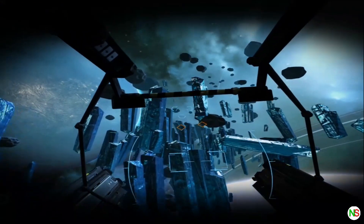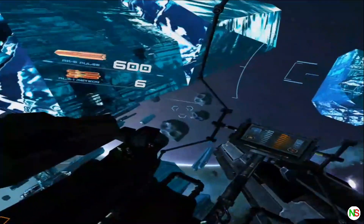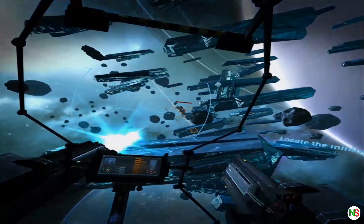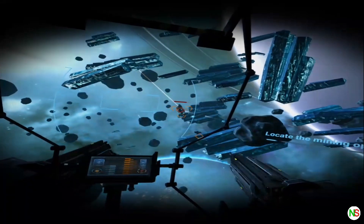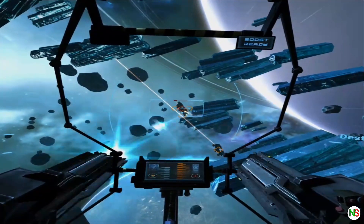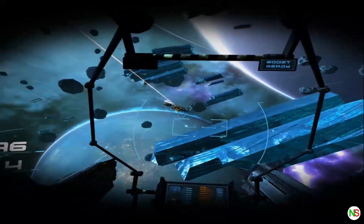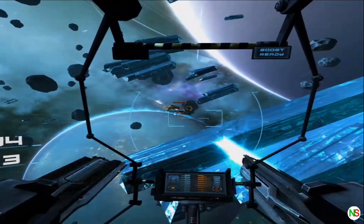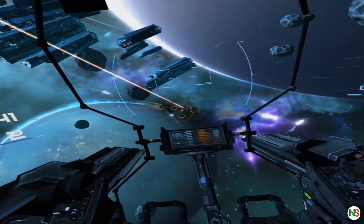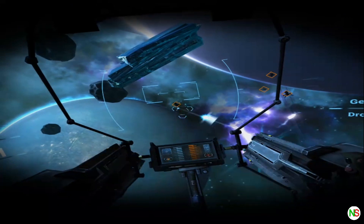Reports indicate that ships have been visiting the system. These ninja miners have been illegally mining the valuable crystals found in the area. Find and destroy them before they make their escape. Here they are — destroy them before they make it back to the gate.